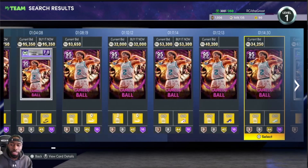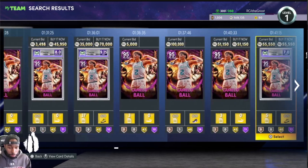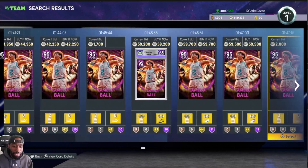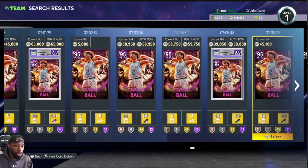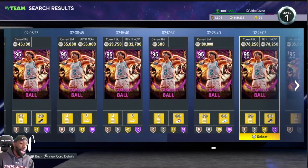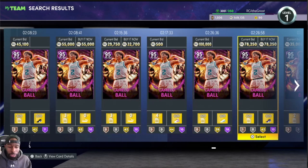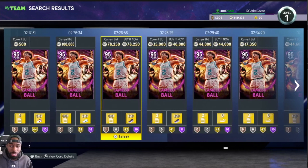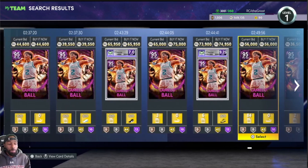The only difference is Kade does have Shifty dribble style. So you want to make sure you're getting the card that's worth it for you, but make sure you're looking at the badges and what fits your playstyle. Look at what you're able to spend versus what's already out. The base version is going for 32k right now — I would not recommend that; I definitely recommend getting something with some extra badges.